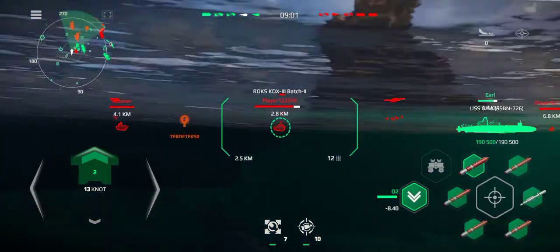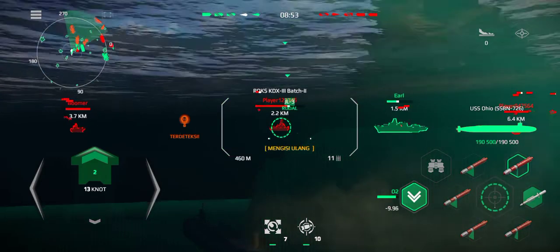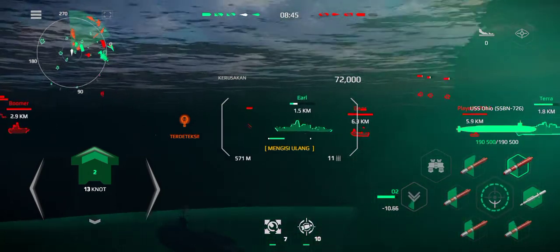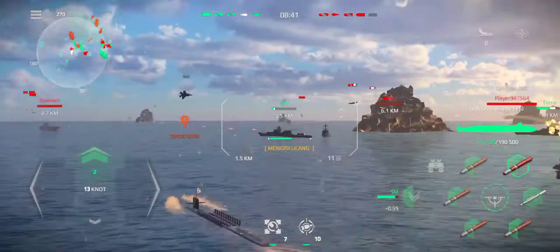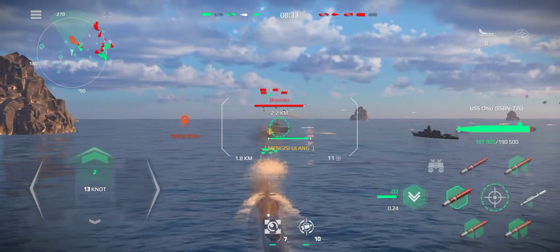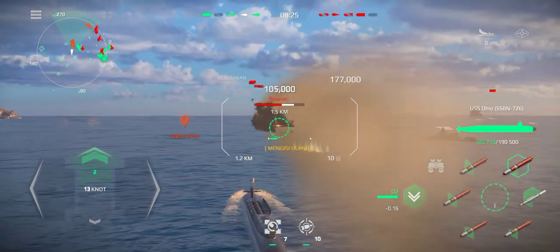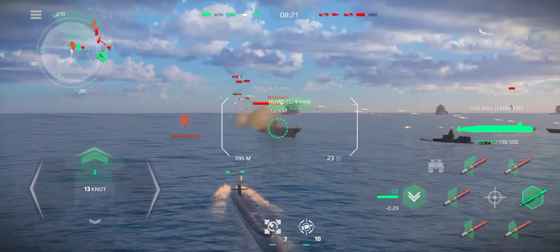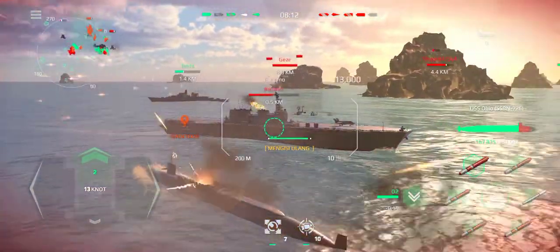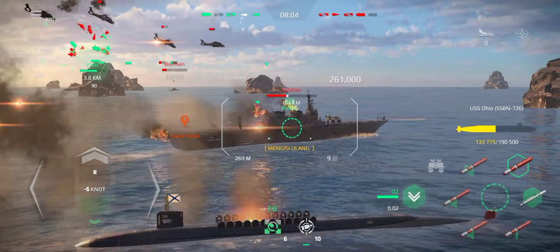CIC: small, fast-moving surface target detected, bearing zero, distance eight-zero, heading our way. Track and destroy the target, bearing three-two-five. Six-five kilometers, moving at one-eight knots. Copy the station.